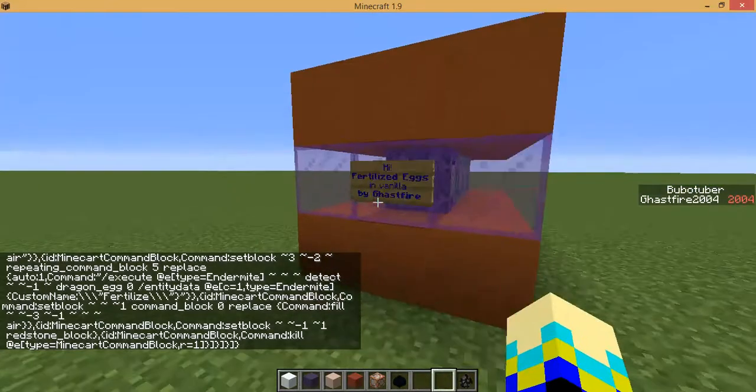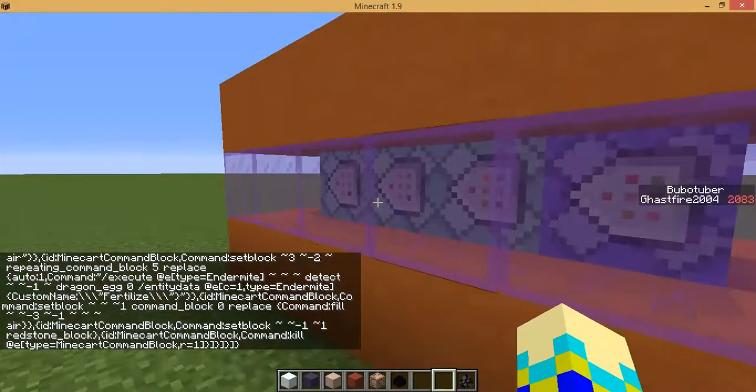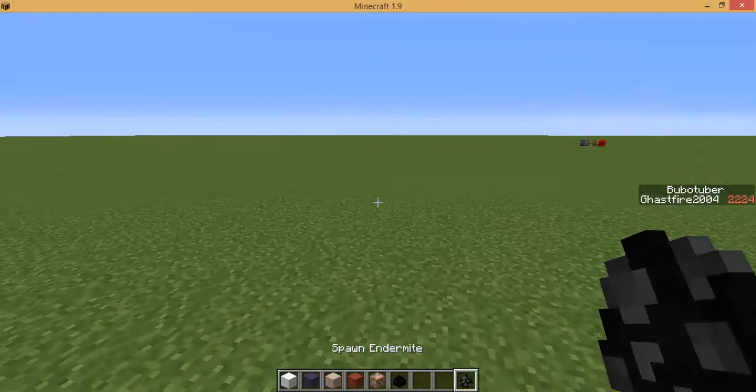And then the machine generates really fast. Only four commands. It's a small machine. It's really easy, but it's sort of cool, so that you can actually summon an ender dragon now.